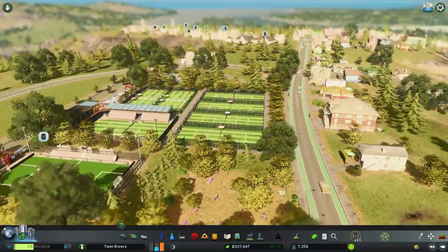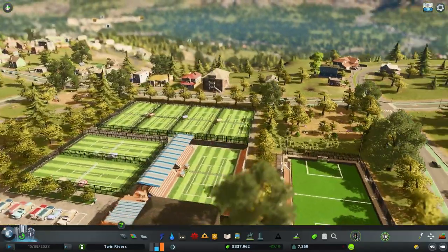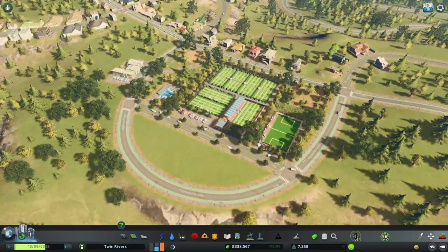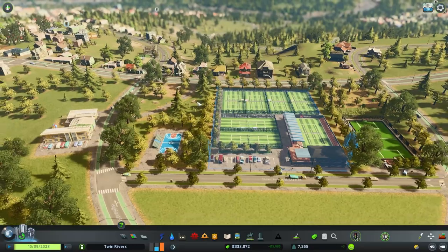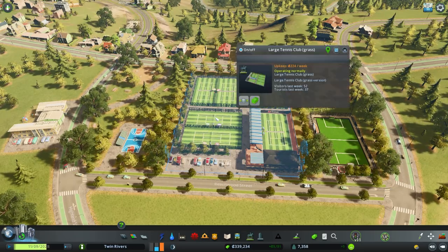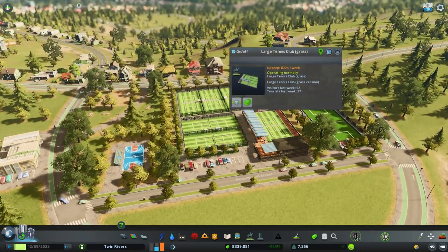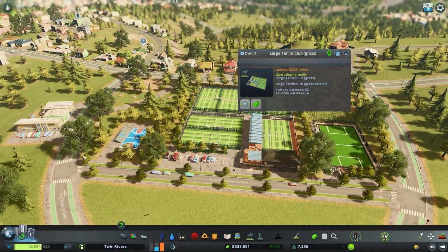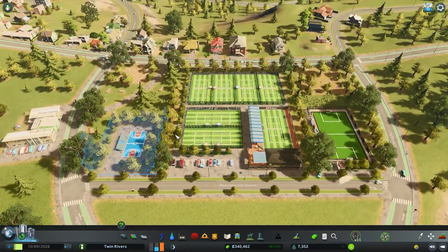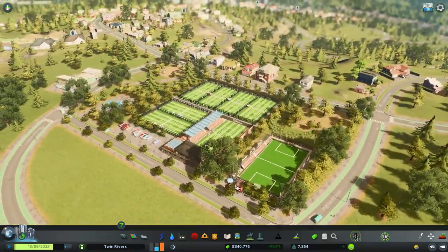Alright, we're back in the city of Twin Rivers, right where we left off last episode, placing down the tennis courts, soccer field, and basketball court for a community center in Rolling River Hills. Last episode I noticed there was a bunch of dead trees here. I ended up figuring it out — I used the hide-it mod to get some clarification, and I believe it was the tennis club having something to do with a burn building or pollution. I replaced everything to make sure it didn't happen again, and it's looking really nice over here now.